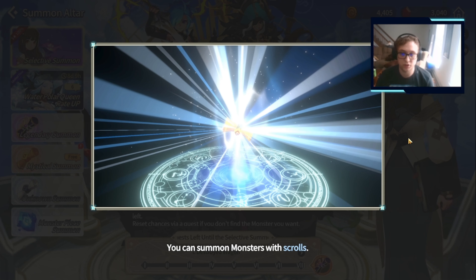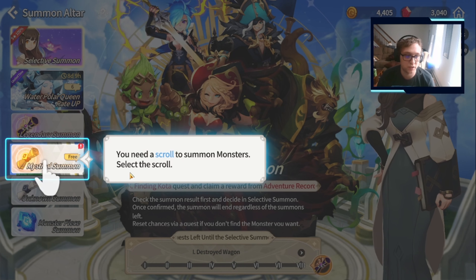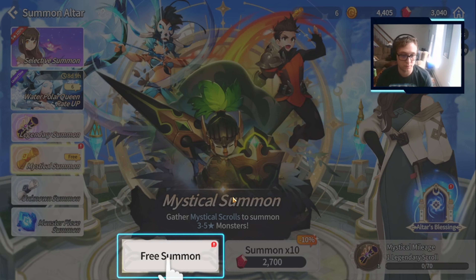You can summon monsters with scrolls. If you get monsters that you already own, they will be converted into pieces. Pieces can be used for various upgrades of the relevant monster. So we'll summon for free.